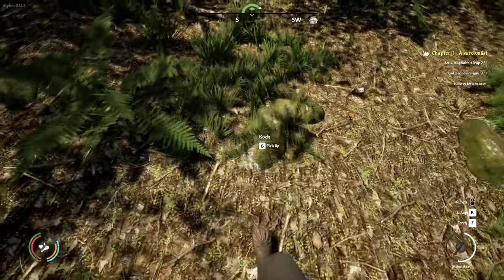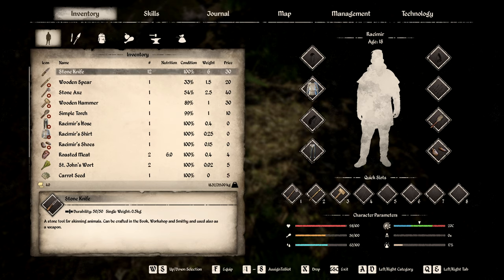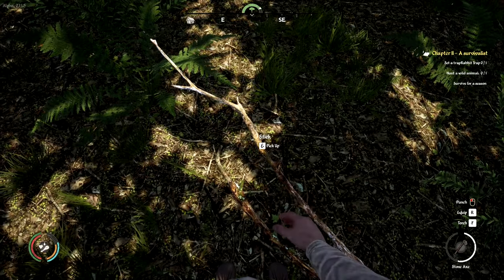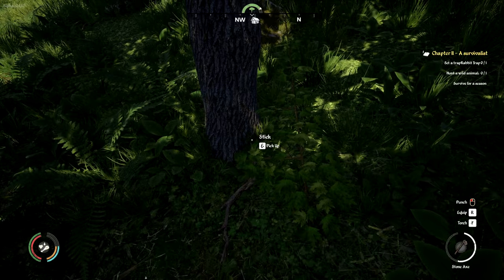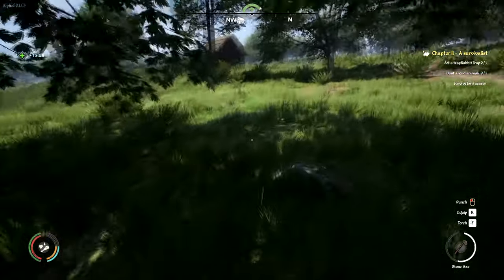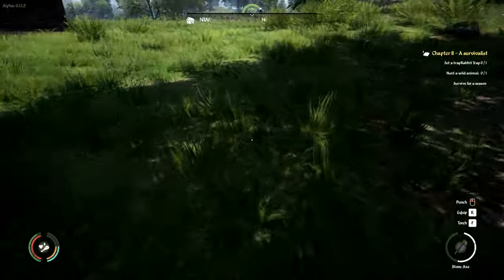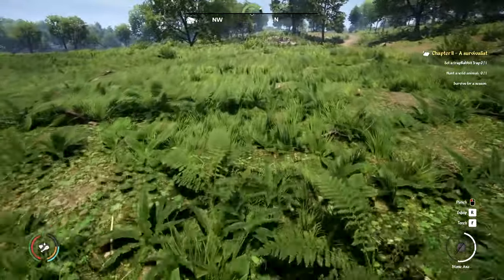I want to make a few more, so I'm going to continue to gather sticks and stones. They might break your bones, but they're going to make me a nice little profit. Before we head out, I am going to set up a rabbit trap. I haven't seen a rabbit near our house, so I'm a little bit worried. But I want to set it up around our house because if I set it up anywhere else, I might forget where I put it.